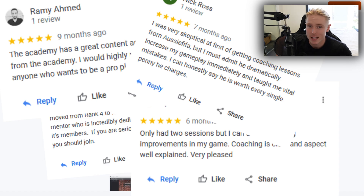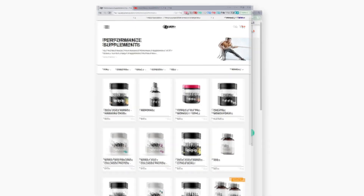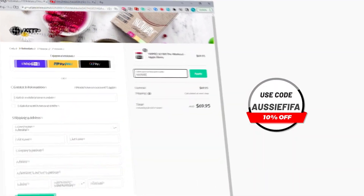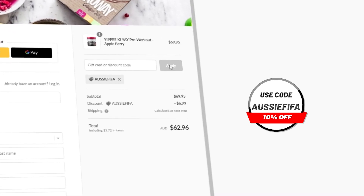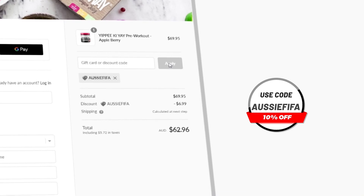As always, I hope you have a good day. Thanks for watching — if you enjoyed the video, I'd really appreciate it if you hit the subscribe button. And if you want any pre-gaming fuel or supplements, head over to atpscience.com — the first link in the description — and use the code AussieFIFA at checkout to get a discount. It's the cheapest way to get supplements and it helps me out a ton.